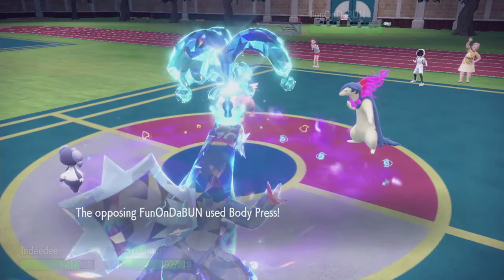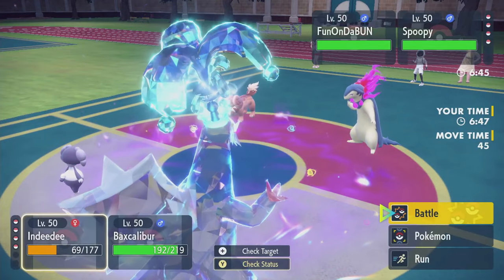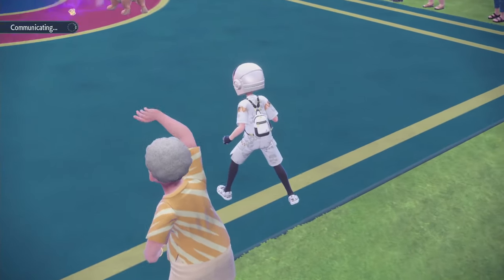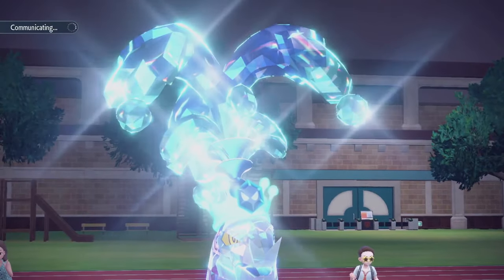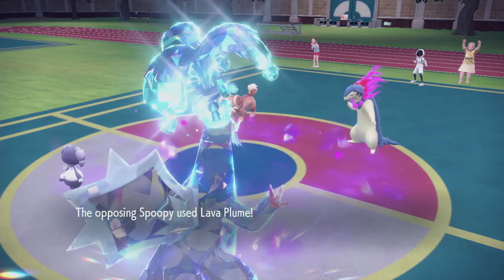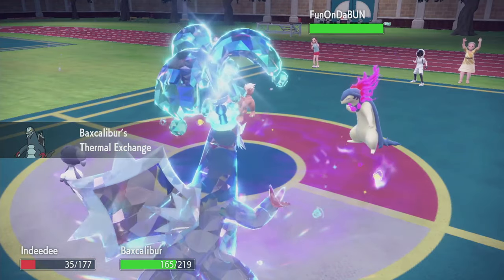Dachsbun has Substitute, Snarl, Body Press, Protect. Terra, Swords Dance, Follow Me - that's the play 100%. I'll take my fire resistance, use that to get some Thermal Exchange, get another attack boost from Swords Dance, and then start going at plus three or plus four. Follow Me prevents Shadow Ball shenanigans - it's just going to be Lava Plume. Does absolutely no damage - thank you for an attack boost! Body Press does not do very much to Indeedee. Indeedee can redirect another one of those too.